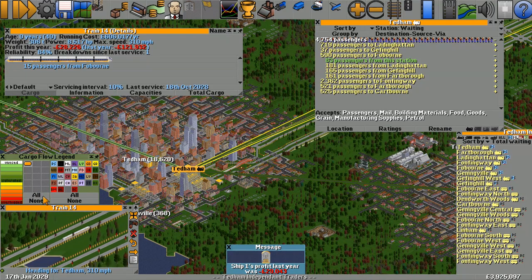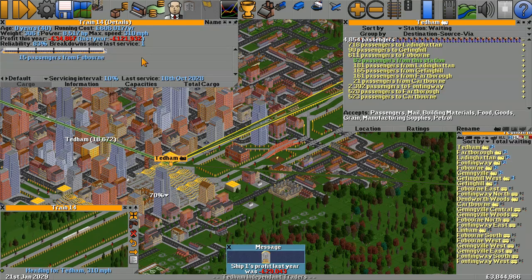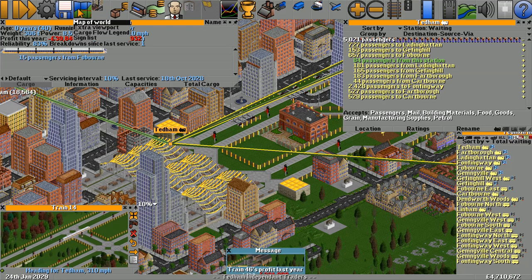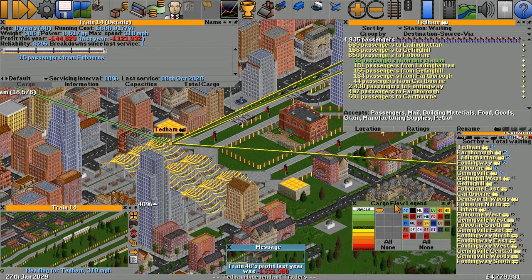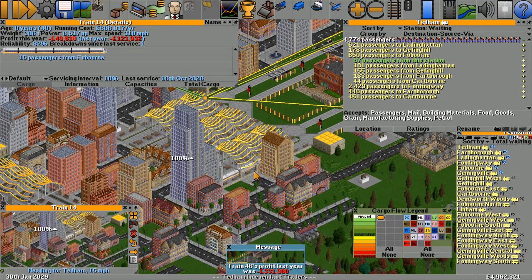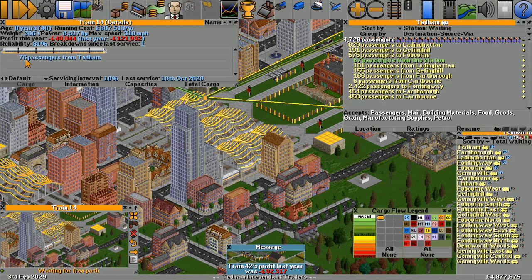Let's turn the cargo distribution flow legend on for passengers — all companies for passengers. You can see the lines going in and out of Tedum now. Train 14's on its way to Tedum. Really green is good, yellow is overloaded to a point. Train 14 is just coming into platform six of Tedum and this time it's fully unloading and loading.